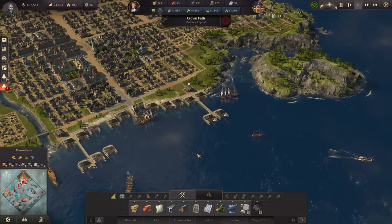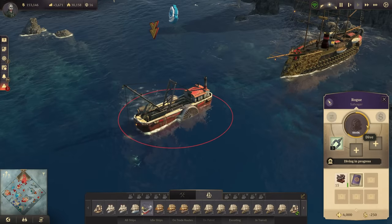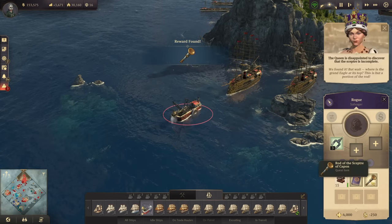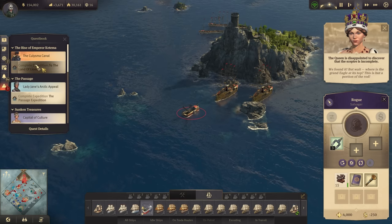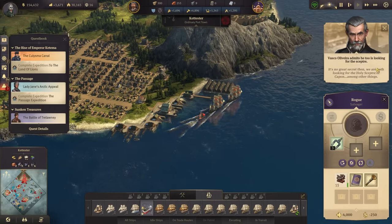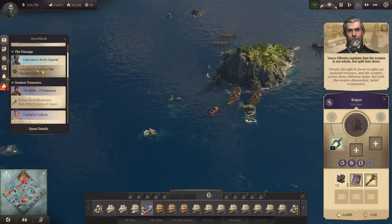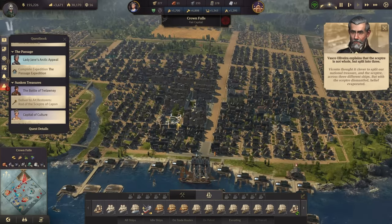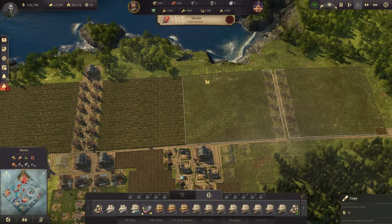We'll try to navigate along the corners of the map all the way up to Eli and just hope Miss Hunt ignores us. The worst that can happen is losing a royal clipper, which is easily replaceable. My salvager has arrived at the next location - let's look down there and see what we can find. We get the rod of the Scepter of Capone - the first artifact! It's no great secret then - we are both looking for the holy scepter. Let's retrieve it and get it back to my university.